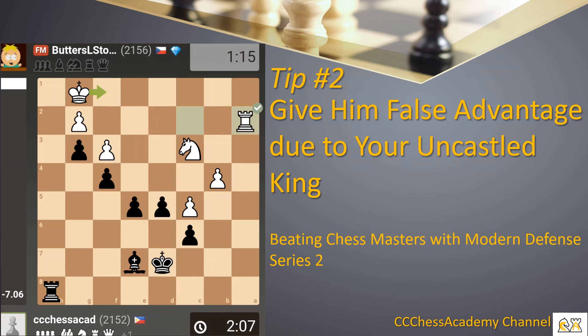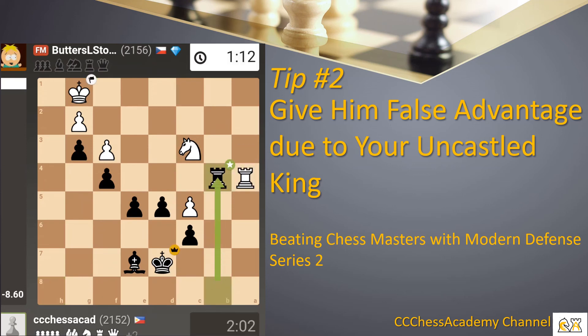Trying to control the open a-file and threaten his pawn. Protecting it, and then I took it with the expectation that after rook takes rook, I could take his pawn with bishop check — a double attack. I will win the rook, and then my three extra pawns would be enough to render a win, so my opponent at this moment resigned.